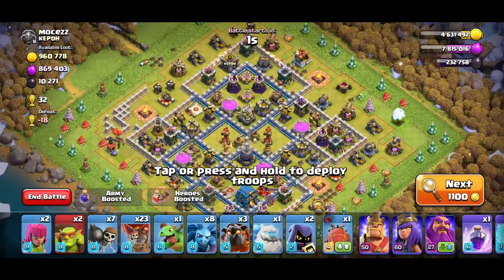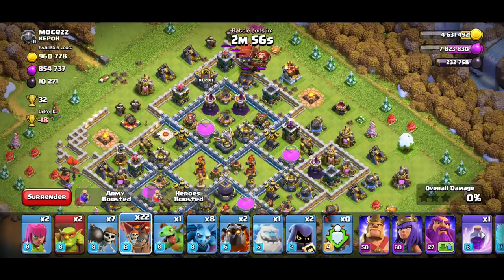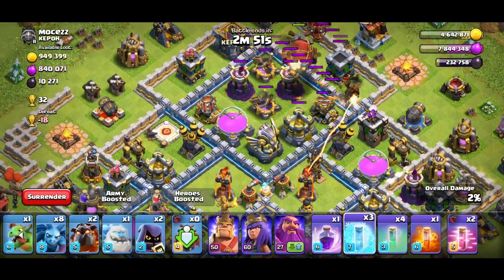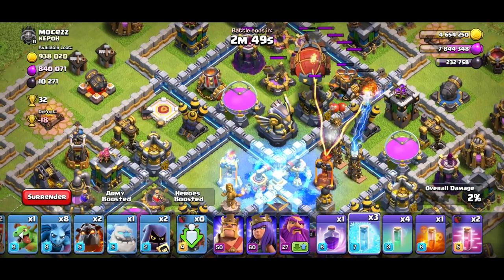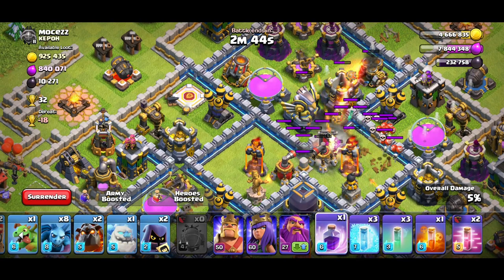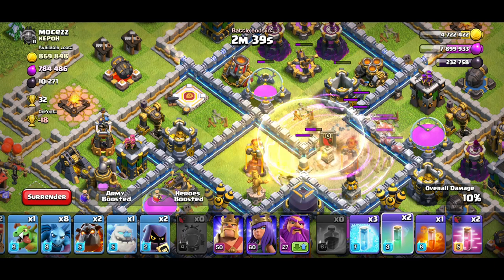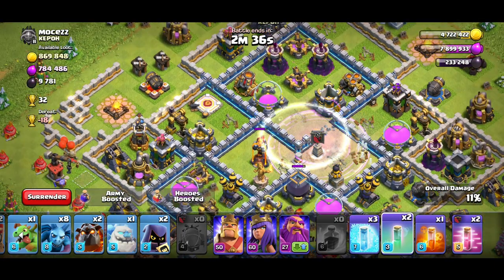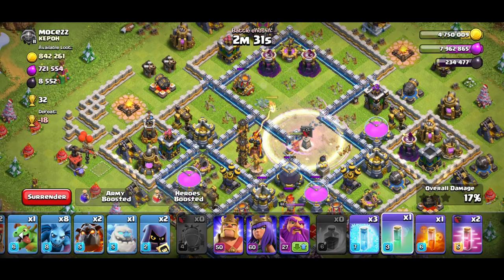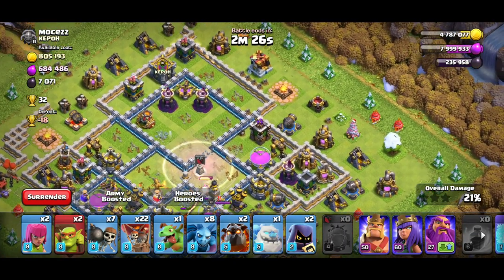We're on a teaser base now. The Town Hall is unreachable with a standard blizzard, so here's what you do: blizzard the middle of the base. You saw how much time I had on the invisibility and the rage — the wall breaker gives you access to a lot of the base, and the wizards do a beautiful job taking out the core.